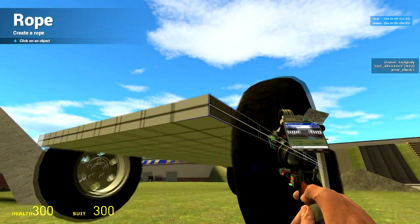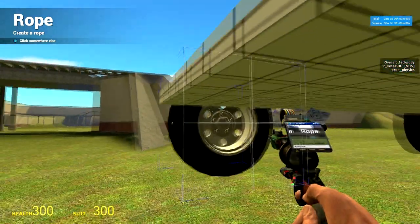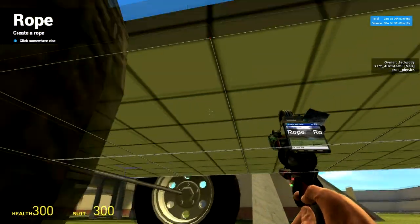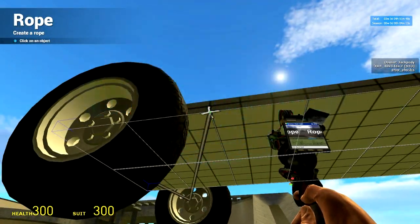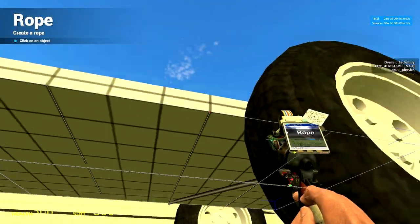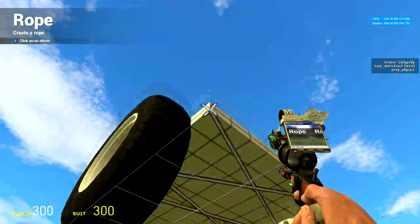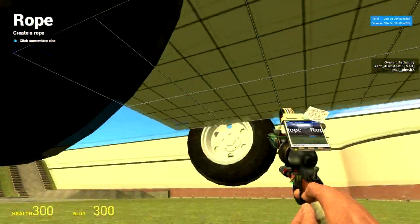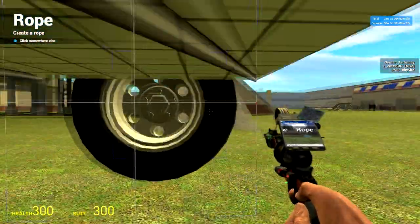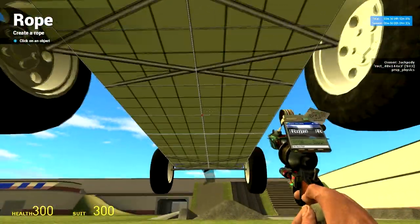Now go to the front of your car. Left click in the corner, right click on the center of the wheel — this is very important, it has to be center — and left click again on the base prop. Do this on all four wheels: left click, right click, left click, repeat for each wheel. Now you have a simple wishbone suspension.